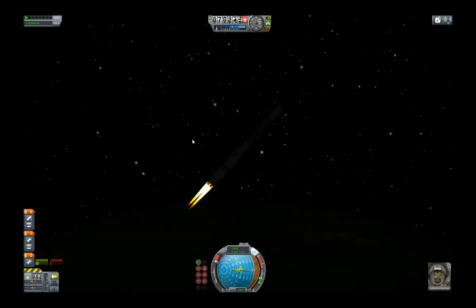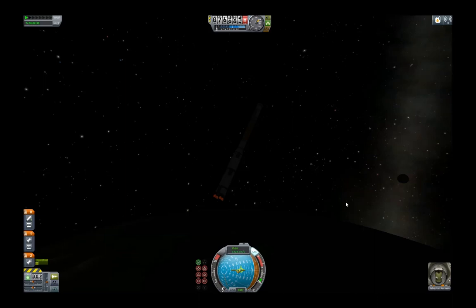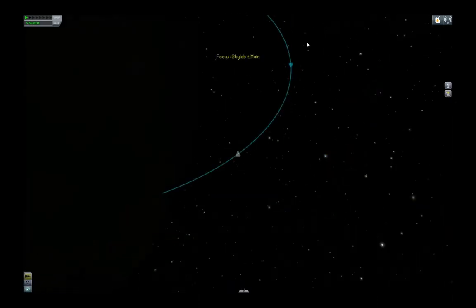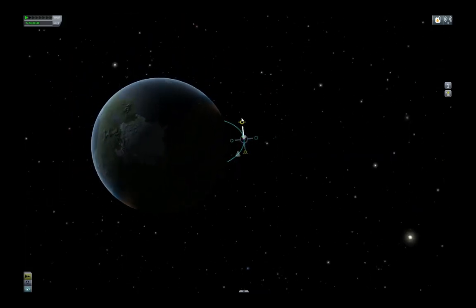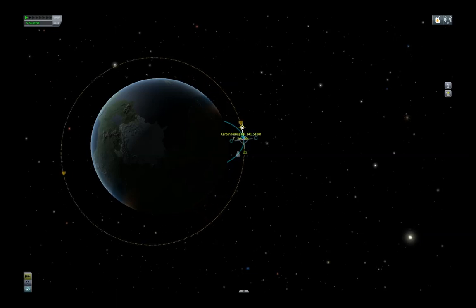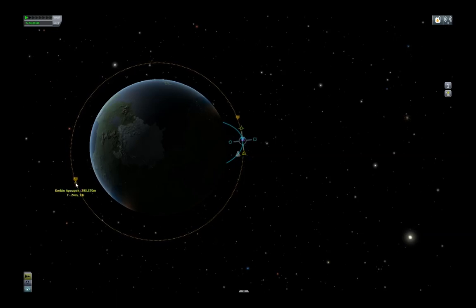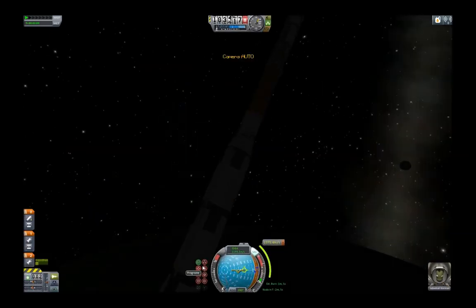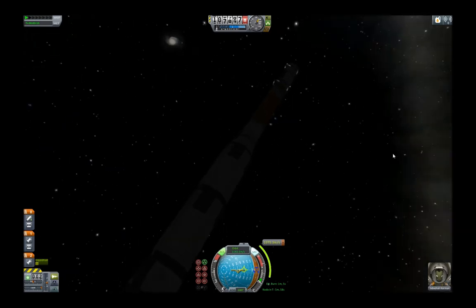Da hinten ist übrigens der Mond — den kann man natürlich auch Aufträge hinschicken. Wir sind jetzt aus der Atmosphäre draußen, über 70 Kilometer. Das heißt, die Luft bremst uns nicht mehr ab. Die derzeitige Apoapsis liegt bei 143.000 Metern. Da packen wir das erste Manöver rein — wir wollen nämlich einen Orbit draus machen. Die Apoapsis möchte ich auf 300 Kilometer haben, das ist die angepeilte Höhe für die Raumstation. Jetzt habe ich ein Manöver erstellt und der Bordcomputer wird das automatisch ausrechnen und mir sagen, wie ich das Schiff ausrichten muss. Wir aktivieren hier oben die RCS-Kaltgas-Düsen.